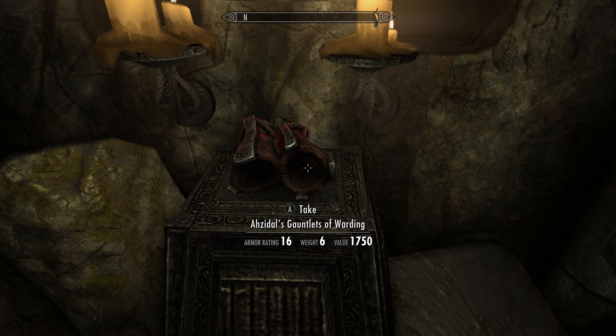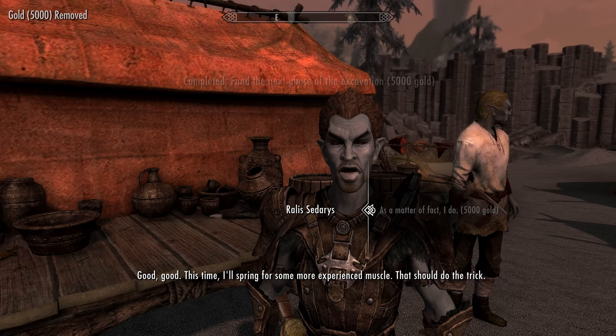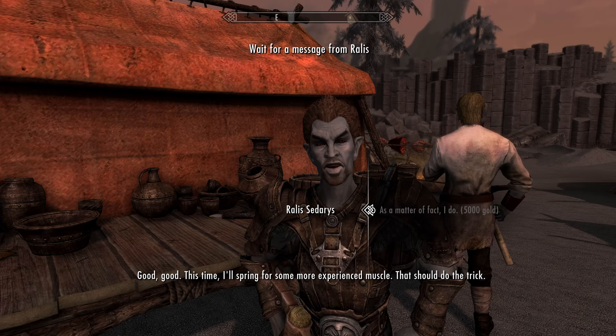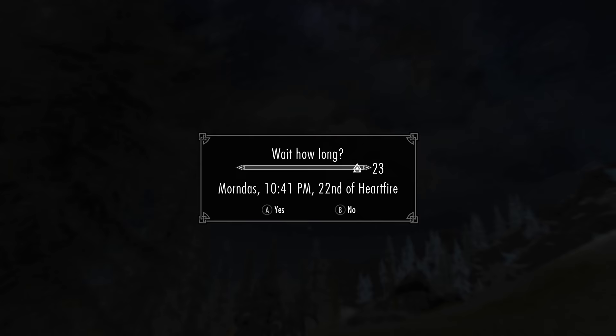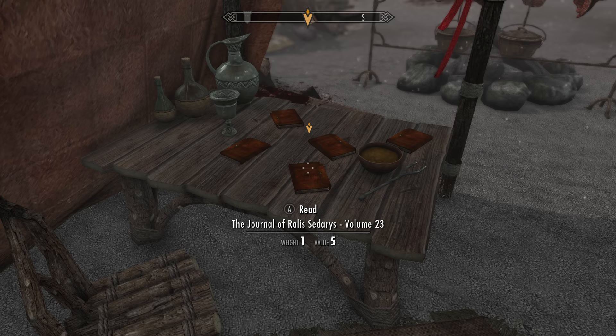Grab that. After this, we'll have to make the fourth and final investment of 5,000 gold, and after we make the investment, play the waiting game. After doing that and prompted by the courier to head back to Rallius, head back to him — except this time when we enter the camp, we will not find Rallius at all, but instead our quest marker will lead us to one of his journals.